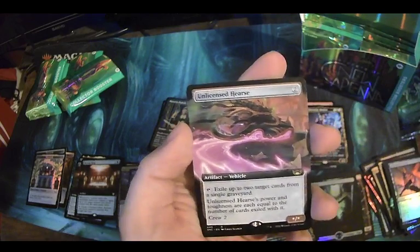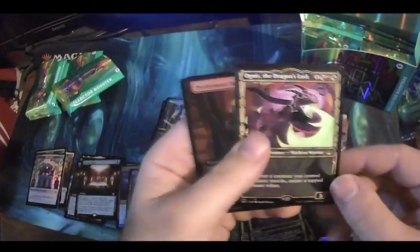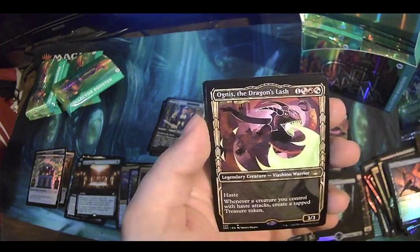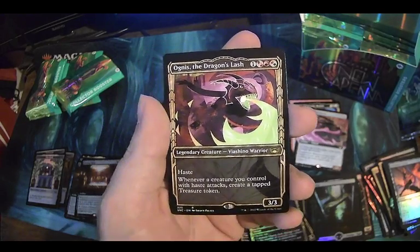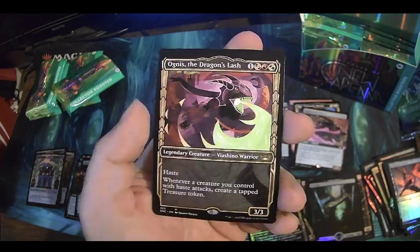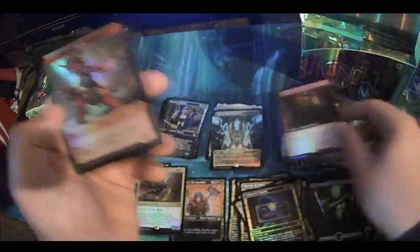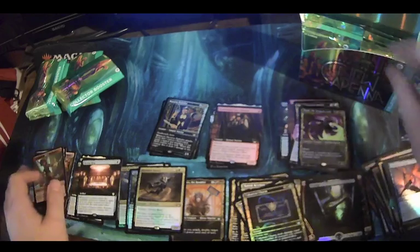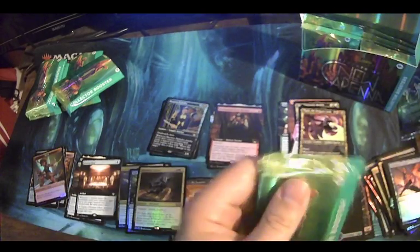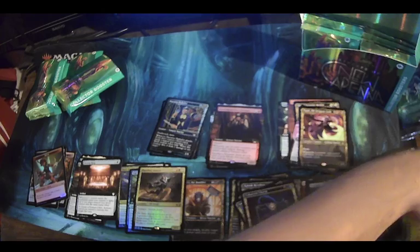Unlicensed Hearse — it is an extended art rare. Not sure if I'm fully into the art on this card, that looks a little silly. But it's our hastelord — the jund lord. You text with some hasters and you get some treasures. And another Professional Facebreaker. Putting those right there, and our foiled little sided token.